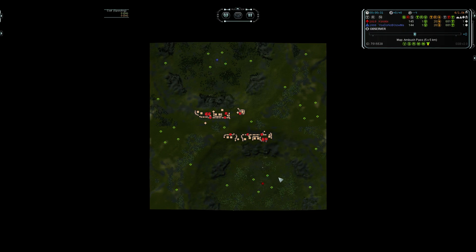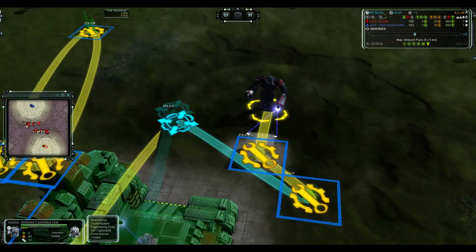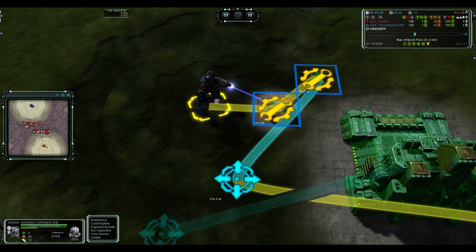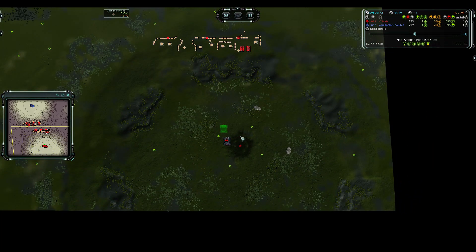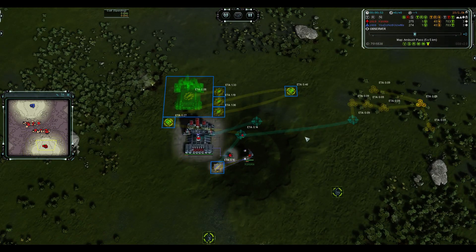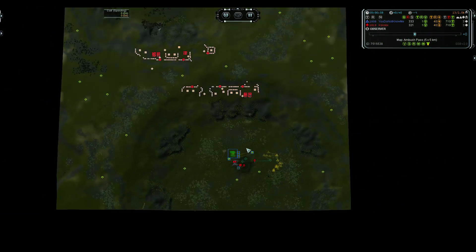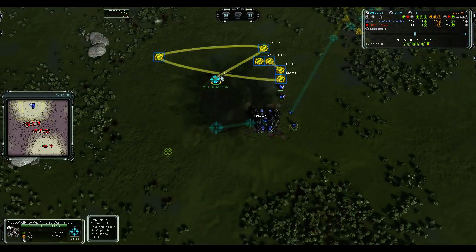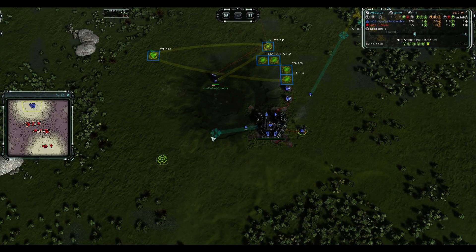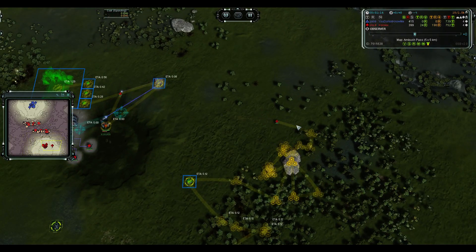I heard somewhere that Koiskix is Ajax's brother, and he has played with Ajax in a few tournaments — some 2v2 with Ajax. He's actually gone up in rating quite a lot recently. He used to be several hundred points lower than this, but he's gotten a lot better in the last few months, been playing Ladder and probably just playing more in general. Nice to see another player getting to a pretty strong level.